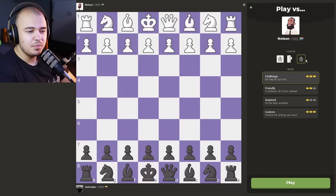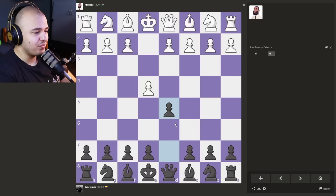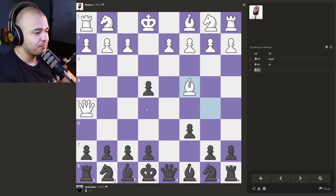E4 — beautiful. Let's play the Scandinavian defense. Queen on move two — see? We'll take the pawn, no problem. He's probably gonna check me. Yeah, there we go. We'll just block that. Bishop goes back. I guess we attack his queen and then put the knight here. Just very standard stuff.